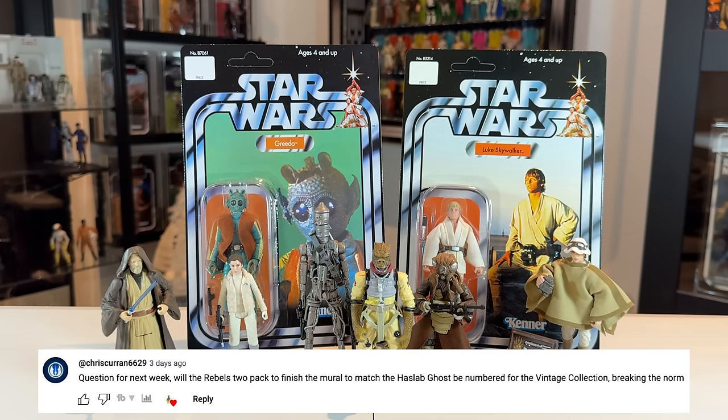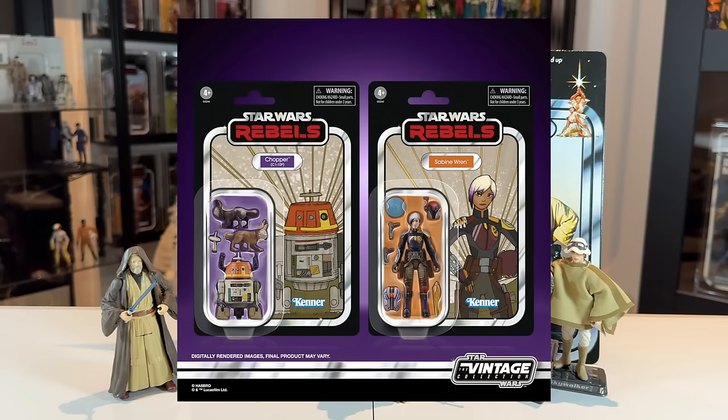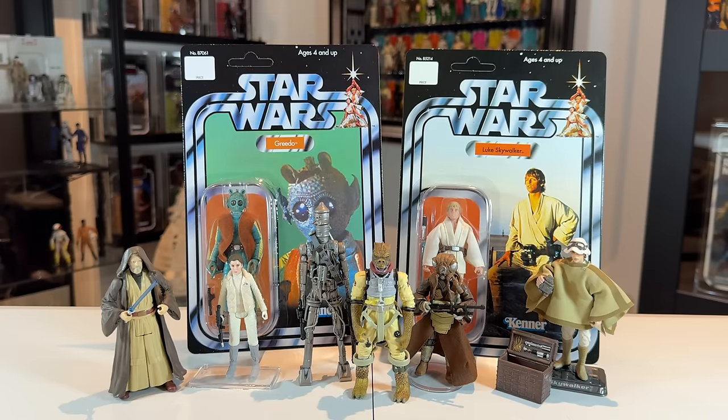Chris Curran asks: will the Rebels 2-pack to finish the mural match the Haslab Ghost — will they be numbered for the vintage collection, breaking the norm? I think what you're asking is are they going to be VC-numbered like a standard figure, or will they have Haslab numbers like the ones coming with the Ghost? Nobody knows at the moment. On the live stream I said I don't really care how they do it so long as it's uniform across all five or six figures with those mural card backs. We don't want some numbered HAS-0, 3, 4, 5, 6 and then the two-pack having standard VC numbers — please Hasbro, just make them all the same.